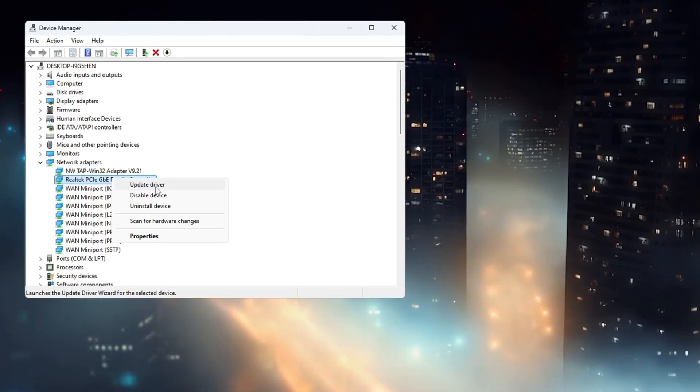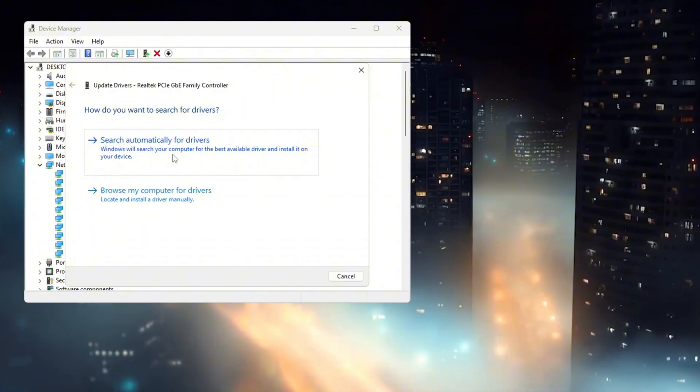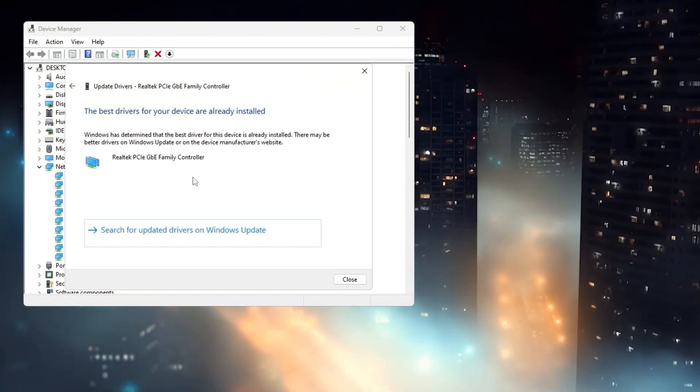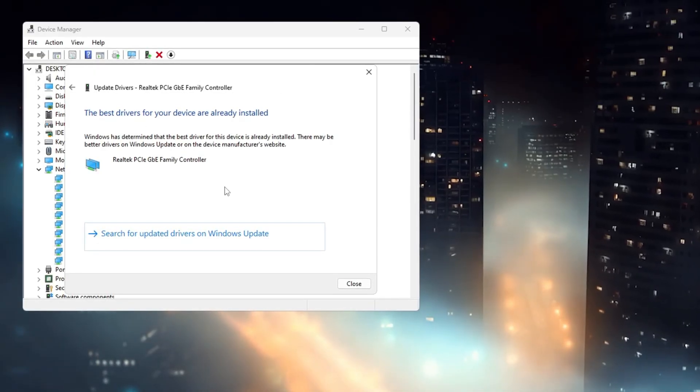Right-click on your network adapter and choose Update Driver from the menu that pops up. In the new window, select Search Automatically for Drivers and wait while your computer checks for updates. If it tells you the best driver is already installed, that's completely okay — just close the window.